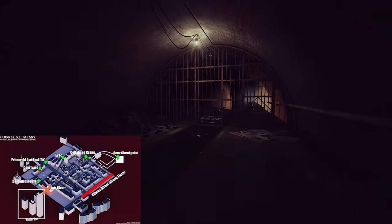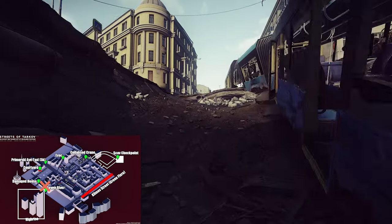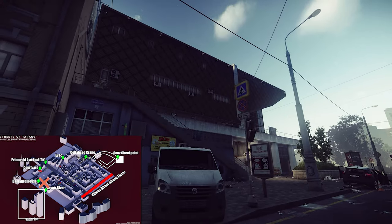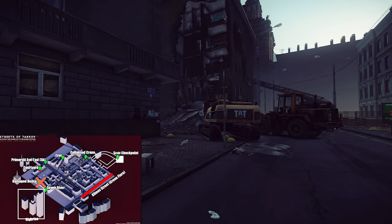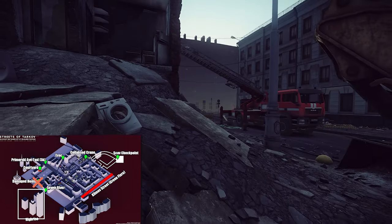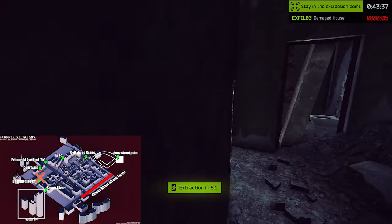The map has this big X — a big crossroad. You have the street going from north to south, and a bigger street through the middle from west to east, which helps you navigate. If you continue from the Sewer River and follow the street north to the cinema, before you reach the cinema you turn left and you can see a scrambled and destroyed house. It's called the Damaged House and it is also an exit, right at the border of the map in the south of the cinema.